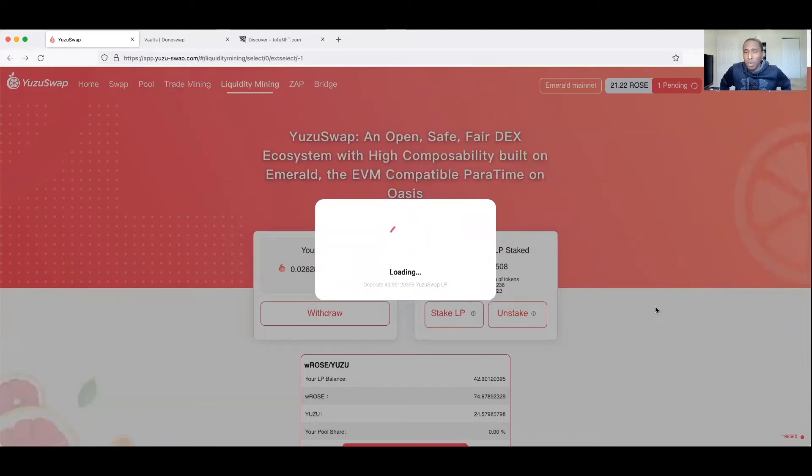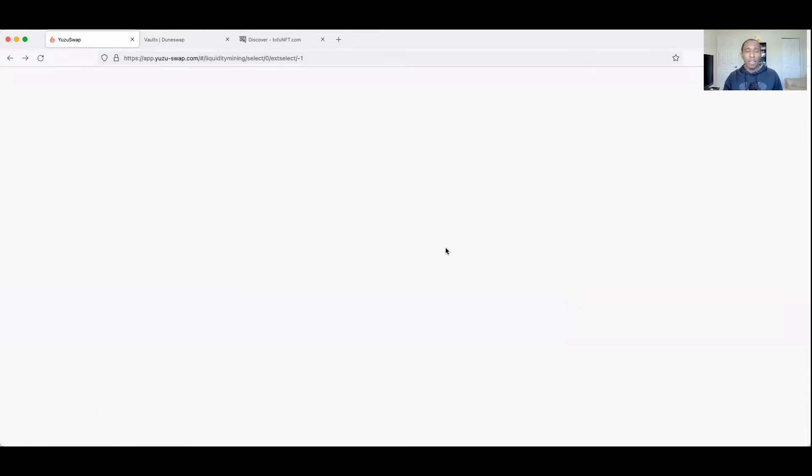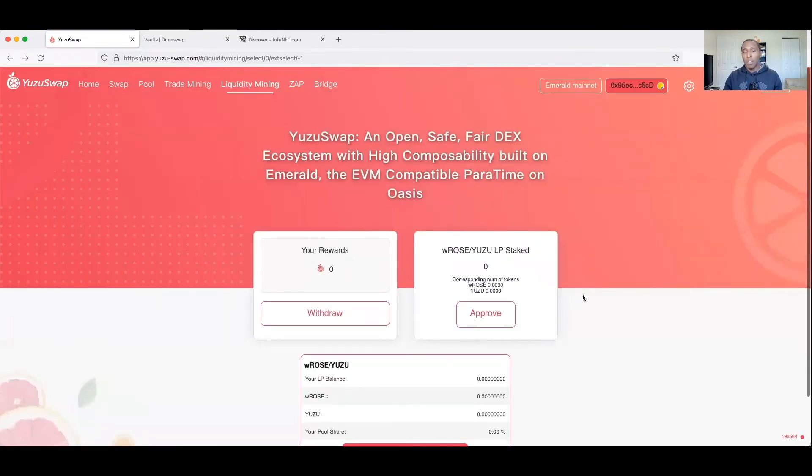That's it - that simple. Just doing a little bit of farming. You've got liquidity farming, pooling, a way to earn some passive income on fees. Remember in the current market conditions, you do have impermanent loss - that's always a risk, so be careful if you decide to enter these farms. Let me just refresh to make sure all the LPs are recognized. We should be good to go.